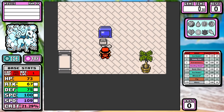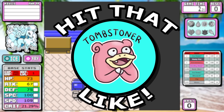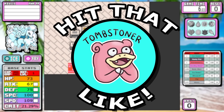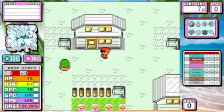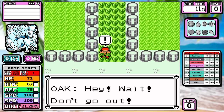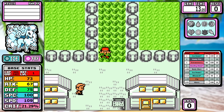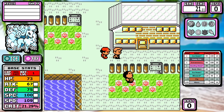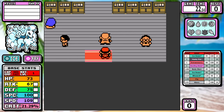Before we dive in, if you like solo run content, likes and comments are really important to help a channel grow. Hit that like button and tell me your favorite regional variant. We've already done mine with Alolan Exeggutor, and we've got a few more coming up. The front sprite, like the rest of these runs, are not my own work — it belongs to Pat Ackerman. He was kind enough to give me permission to use these, so check out his socials in the description.